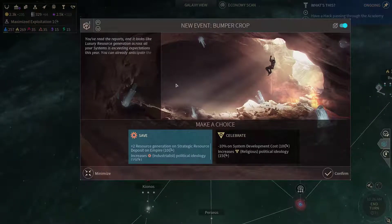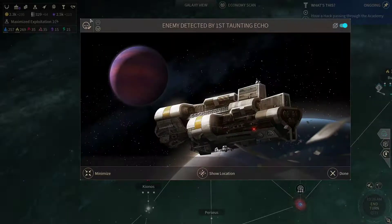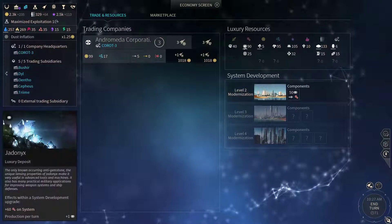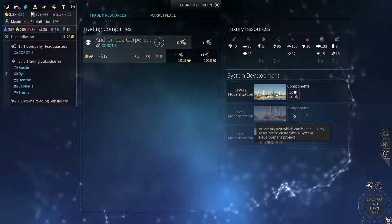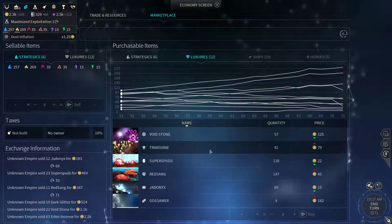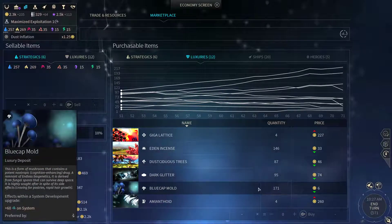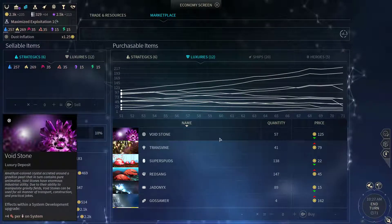Bumper crop now — could grab some resources or we could reduce the system development cost. Got 19G done, next I believe it will cost 100 or 120. Not sure how much resources we're gonna need, but what I'm thinking about is buying some luxuries from the market in order to boost our only system — that might work out.